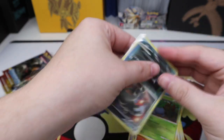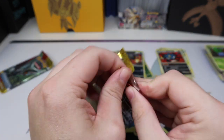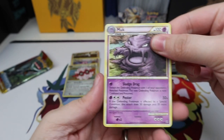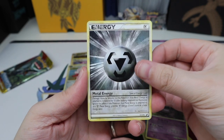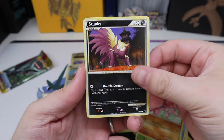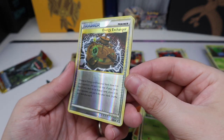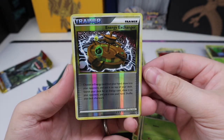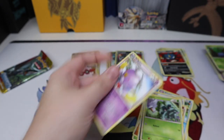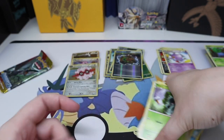We got this Houndour — it is a reverse, whatever, it's a good reverse. Okay, let's go on to the next pack. We have Muk, Metal Energy, Slowbro — I love that artwork — Togepi, Combi, Gligar, Stunky, Pineco, another Energy Exchanger. Is this useful at all? I don't know if this is a playable and valuable card — that'd be awesome that I got two reverses of it, but I don't know anything about older formats. If you play an older format, let me know if that's a good trainer to be getting.